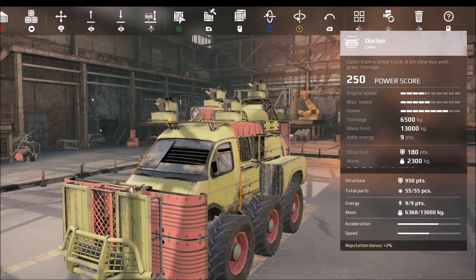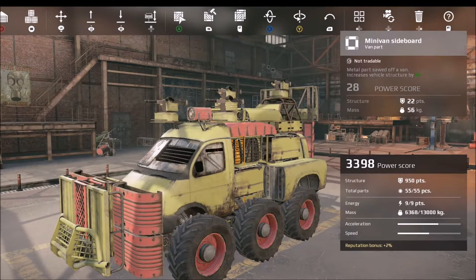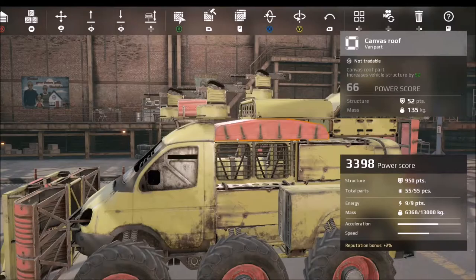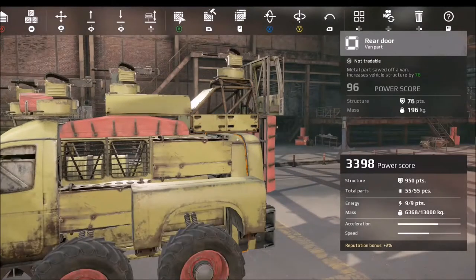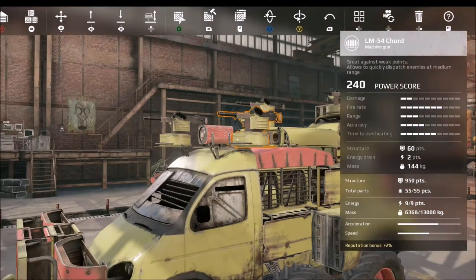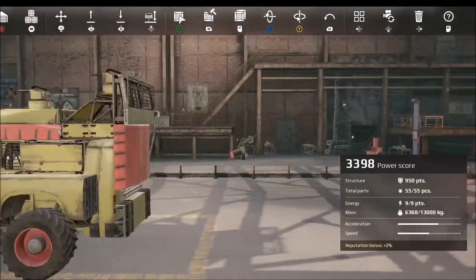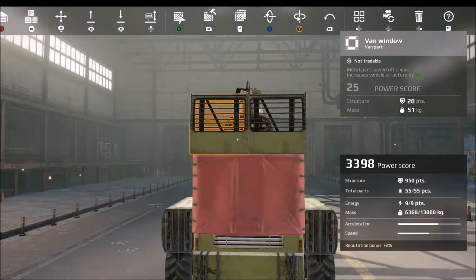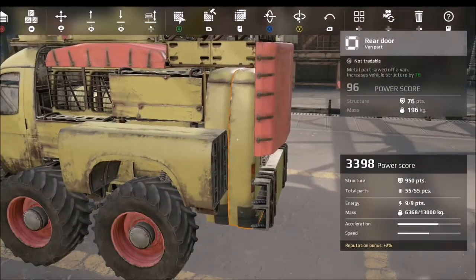The trouble with side struts was they'd get shot off very quickly and you'd lose the machine gun sitting on top of them. So I try to get as many machine guns as possible onto the main cabin — really only two fit there. I've layered up so that side pieces get shot out first before the grill section, before you then lose that machine gun. From the rear there are also a couple of layers to shoot through before you lose the rear machine guns.